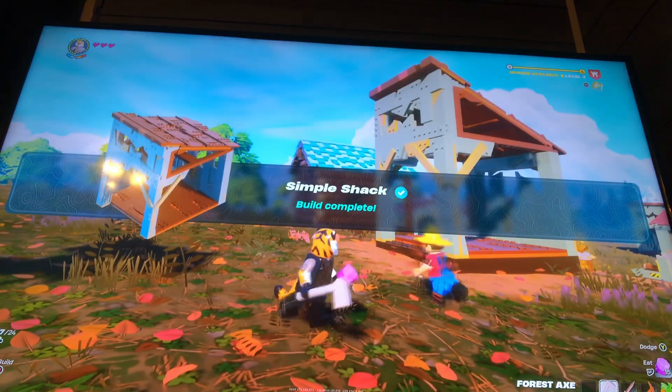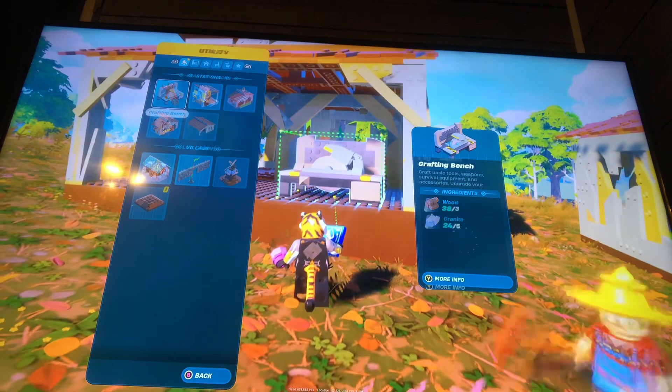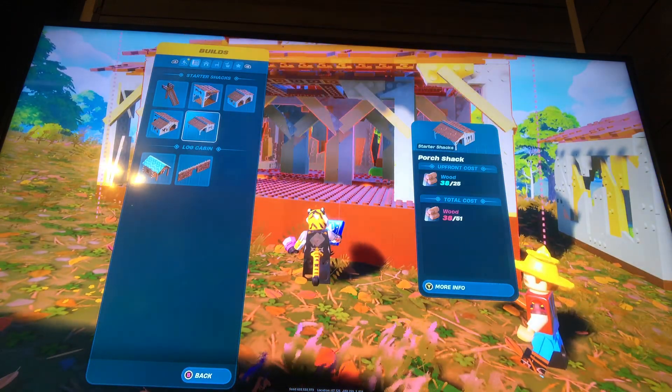More builds will cost more materials and have way more parts. And there's also different builds over here, like this cabin. You can also decorate your houses by putting little things in it. Then you can also have your own bed to respawn at. And here's a double shack.